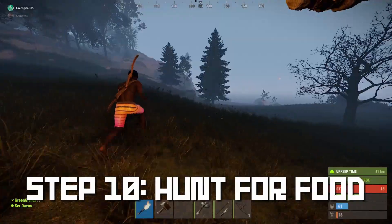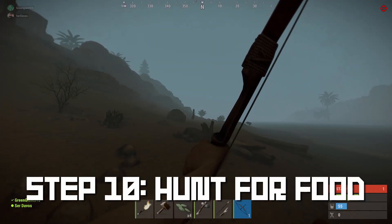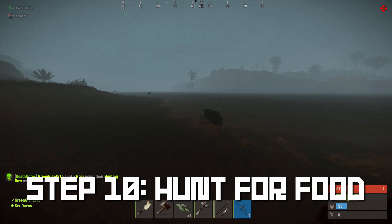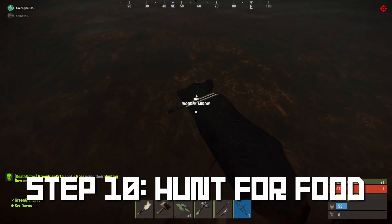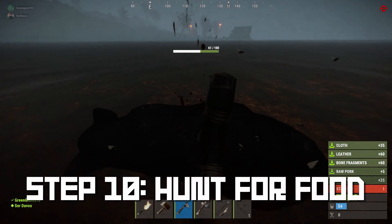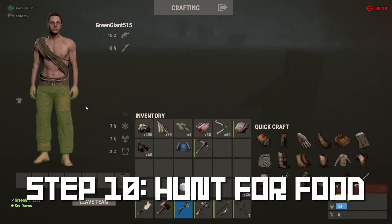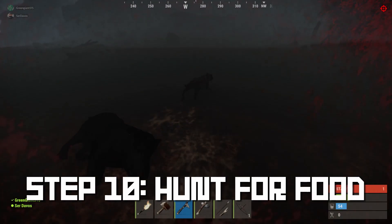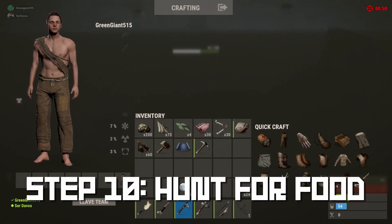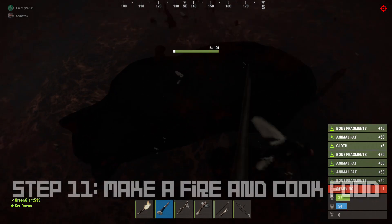After all that building I'm starving, so we have to go out and do some hunting. Animals can spawn almost anywhere on the map, but a good indicator is along the shorelines — hogs tend to spawn there especially. Once you've killed your prey, take your pickaxe and start whacking at it to get meat, bone fragments, leather, and cloth. Once you have enough bone fragments, make a bone knife and use that to finish harvesting, as a bone knife yields the most materials from dead animals.